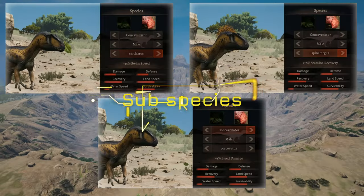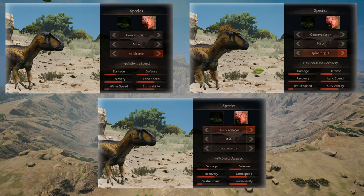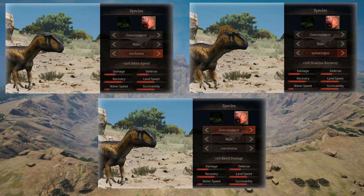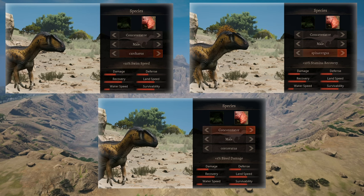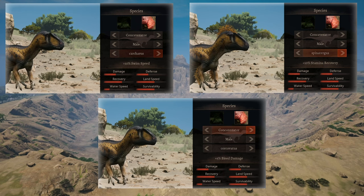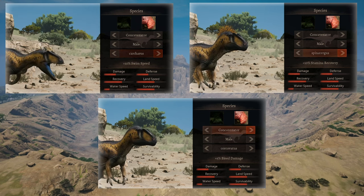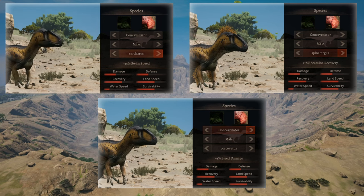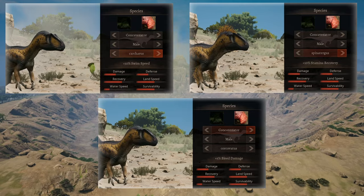When it comes to what subspecies you should choose to grow, it kinda depends on how you plan to fight. If you're planning to fight mostly water battles, then you should go for the swimming subspecies. However, against Apexes I found the Bleeding one to be best, and it can work for Mid-Tiers too. The Stamina Recovery also works against Apexes, but I find it a bit more difficult compared to the Bleeding, though I would say it's the best one when it comes to Mid-Tiers.